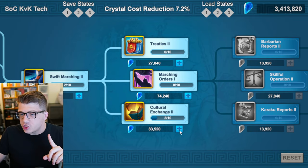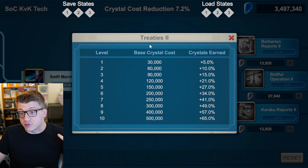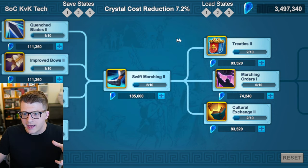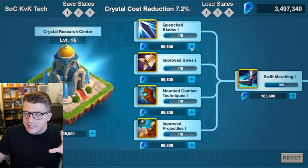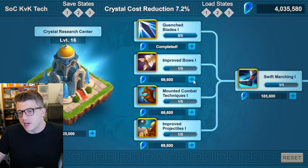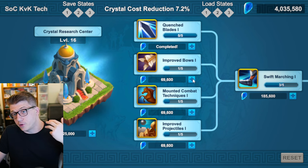You can get Cultural Exchange Two to level two and Treaties Two to level two, which will also help with your daily bastions. Then come back to the beginning and start maxing out War Tech One. Start with the troop type that is most powerful for your account — infantry, cavalry, whatever applies to you.